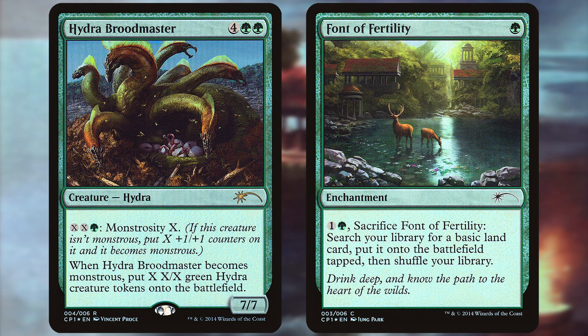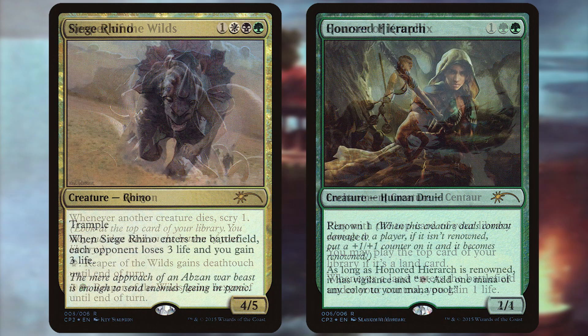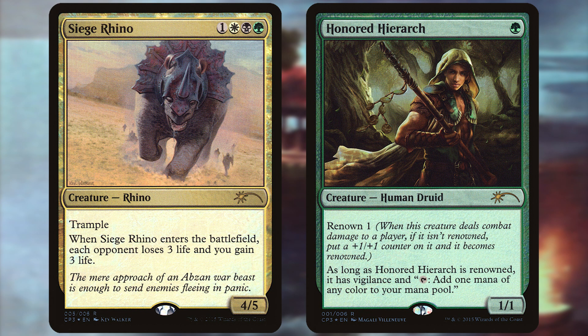It was a neat style of starter product that combined the pre-constructed versus play of dual decks, but with the ability to combine them into one stronger deck. They weren't super popular though — they only made them three times: one for Magic 2015, Fate Reforged, and Magic Origins, before being discontinued.